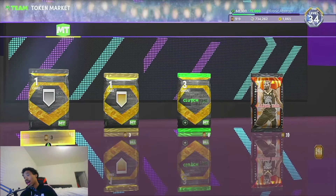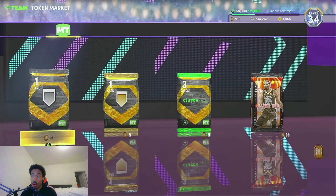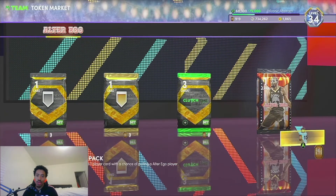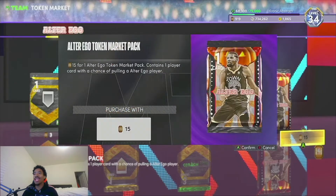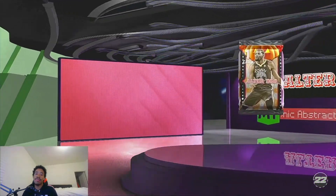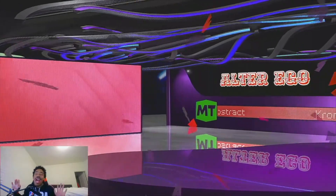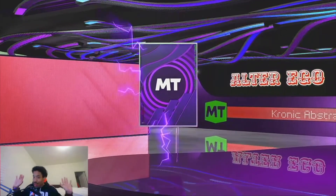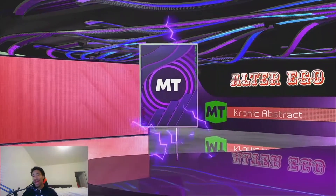Last pack — silver bailout. I hate bailout, I'm not gonna lie. Just for the road, let's see if we can get something good out of the alter ego pack. I just want to see — I got a decent amount of tokens so I might as well see if I can get an alter ego player. Amethyst isn't too bad, but I was hoping I could get a pink diamond.